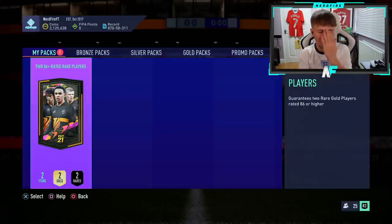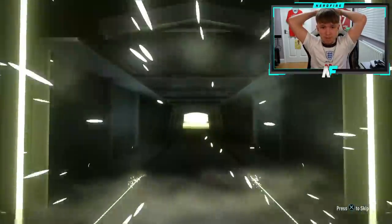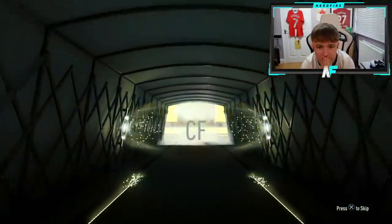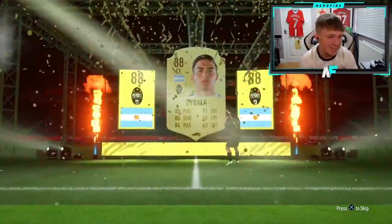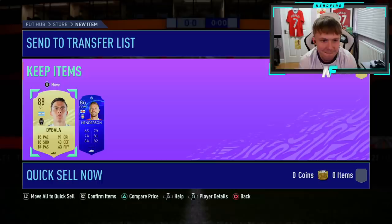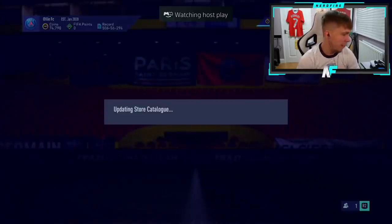Alright, here we go — 86 plus, please. I just want to see a blue. The pack weight of blues might be really low, so they could be hard to hit. It's a walkout — it's not a blue, it's a normal gold. But we got a blue in Ollie's pack — shoutout to Ollie for his pack!